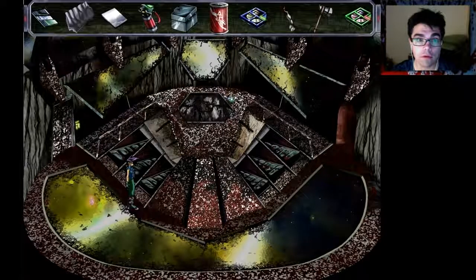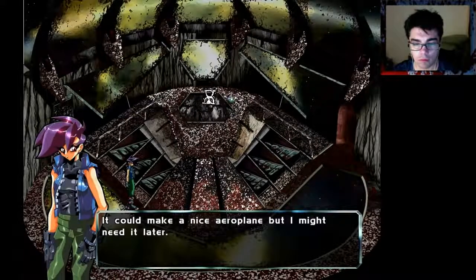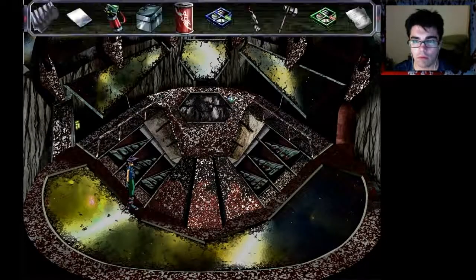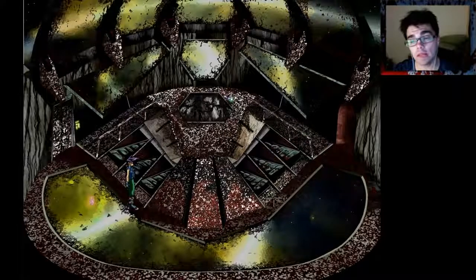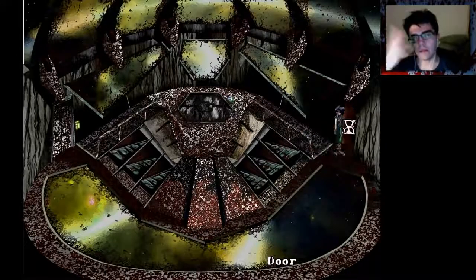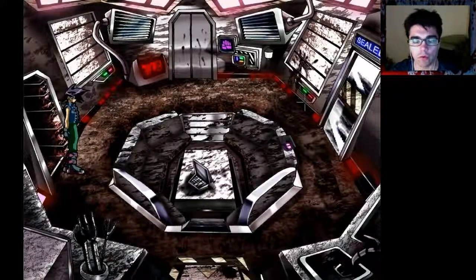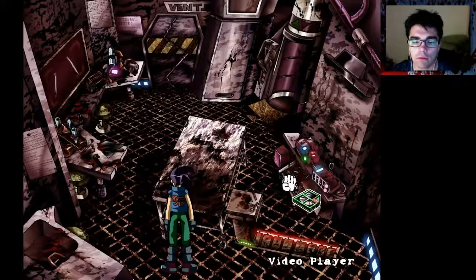I'm back and there's a note. We have a video disc — we can go play that. Yeah, let me see the note. It could make a nice aeroplane but I might need it later. Read the note. It says: 'Patience while you grill bacon rind.' That's rather strange — I wonder what it means. That lets us know what the color code is for the droid software, so I'll be able to activate the right computer.